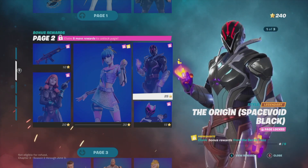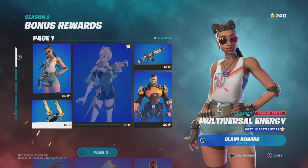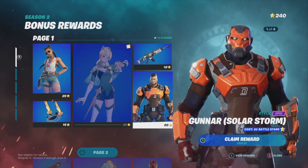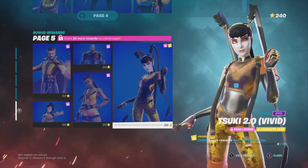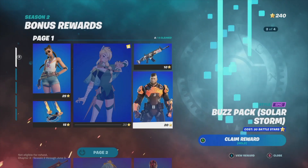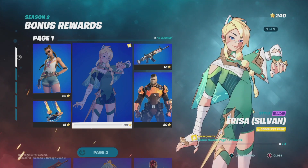To claim this page it tells me I need five more rewards to unlock it. That means I can't skip page one — I have to unlock items one, two, three, four, five — the entire page one — in order to move on to page two. The same goes for page three, page four, and page five. You have to go in order to unlock the next page.